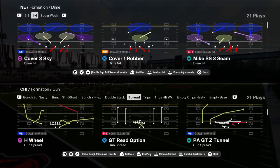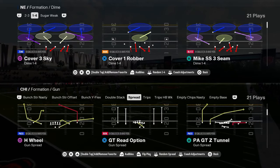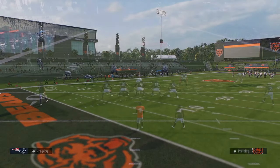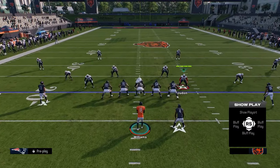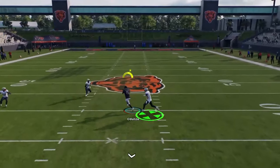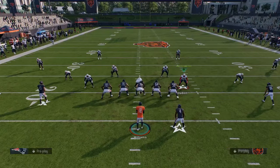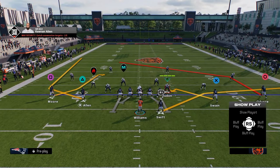You also have a true spread formation. I really liked their spread formation because of this play H wheel. This post is a sharp cutting post, so it'll beat man really well. Sharp cutting posts are super hard to find in this game. So any formation that has one is automatically going to be really good.